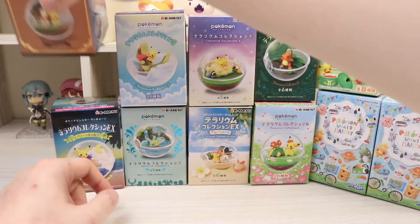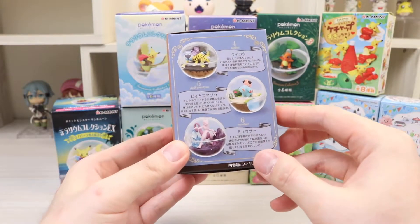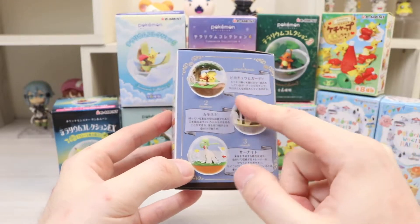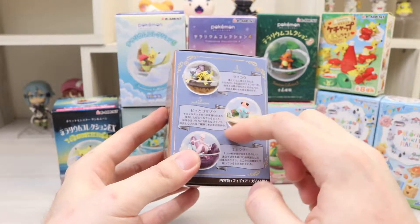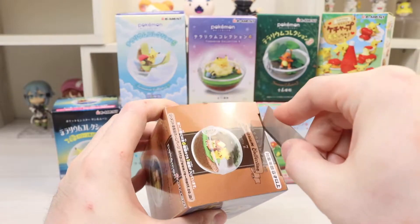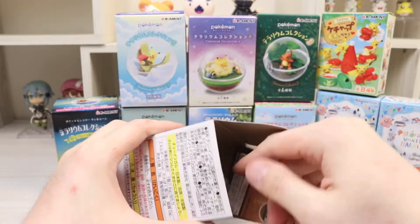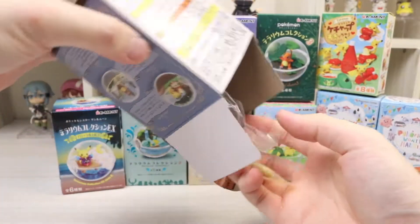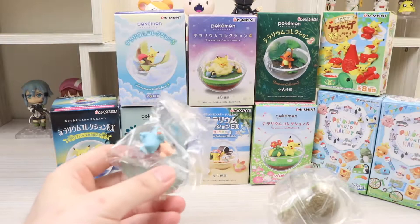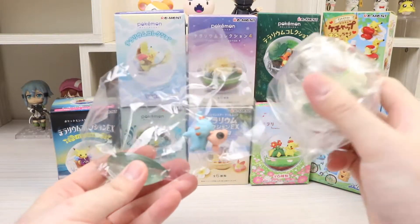We'll grab the first one here. It looks like you can get different types — there's a little Cleffa and a Marill, some legendaries, and some other Pokemon. I think this is my favorite one, let's go ahead and open it. No way — it comes with gum, but this is really old so we'll throw that away. We got Marill and Cleffa, which is the one I said I really liked.